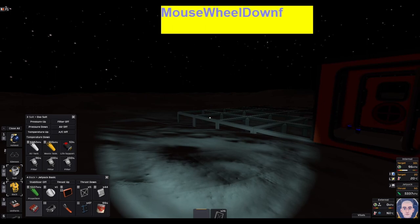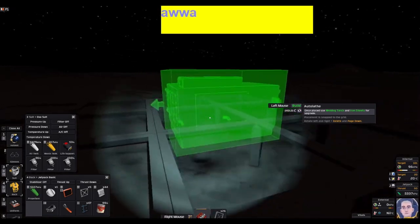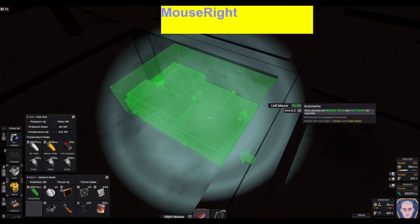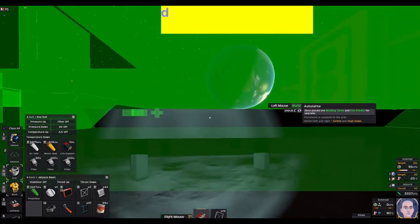Now we have the auto lathe. As you can see I can place this item because I have a frame. You can even place it inside the frame, so if you want to stack items you can do that.